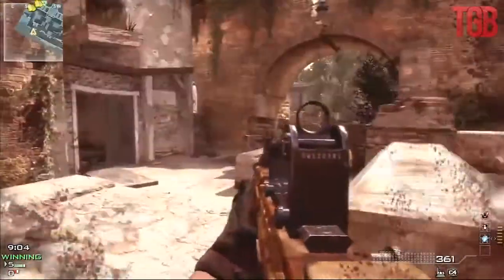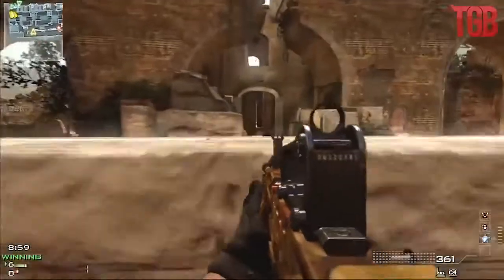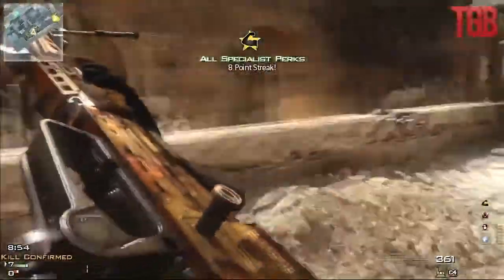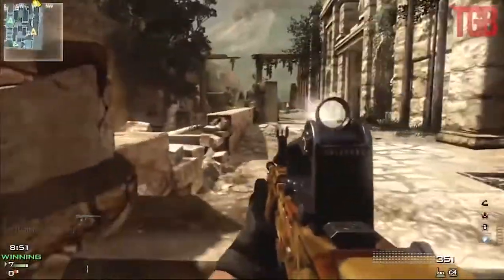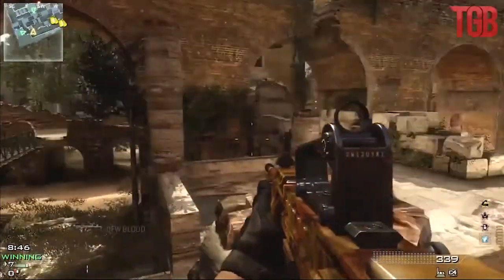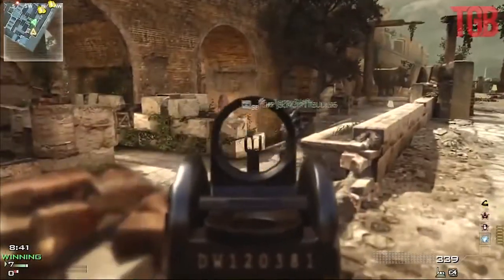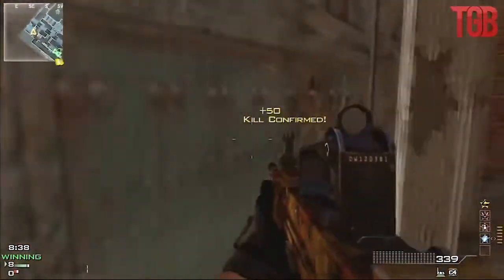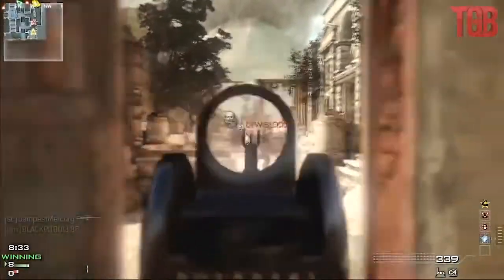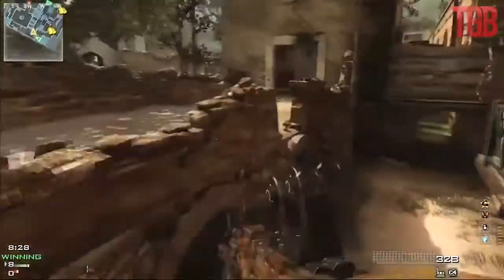The reason I use Impact is because on this map especially, where I use my LMG, you can spray through the doorways. They can't see you, but you'll get hit markers, hit markers, hit markers. With Impact, they all deal about the same damage as a regular bullet, so you'll kill them in two or three bullets. People were saying 'he has a mod, he has a hack, aim bot!' — it's just me spraying through the walls.